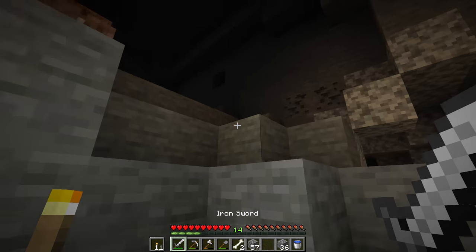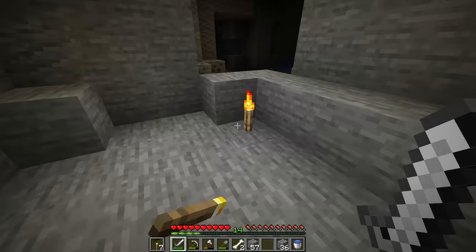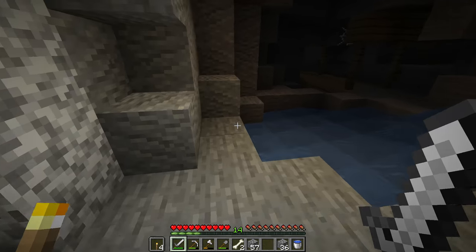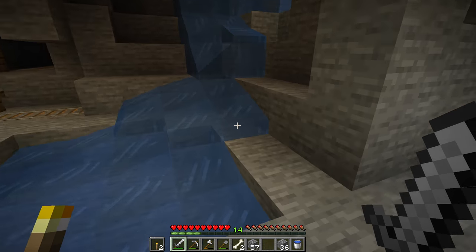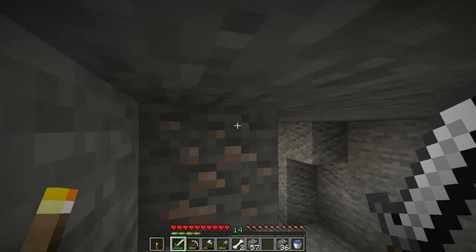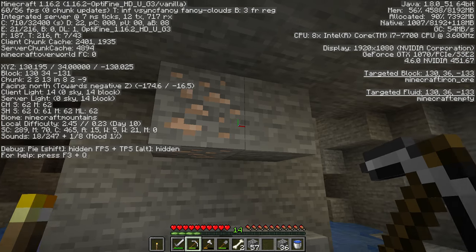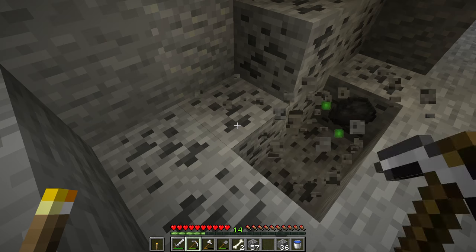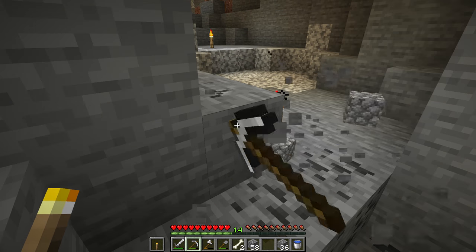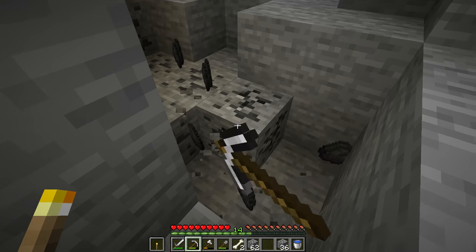Emeralds! That means we're in a mountain biome — that's awesome. We're going to light this up and get those emeralds. And there's a mineshaft — a mineshaft in the first cave! That's crazy. Mineshafts are kind of dangerous so we're not going in — we need armor first. I'll remember the coordinates: 130, negative 130. Mineshafts are dangerous because they're the home of the poisonous spider and are basically big mazes with mobs at every turn.